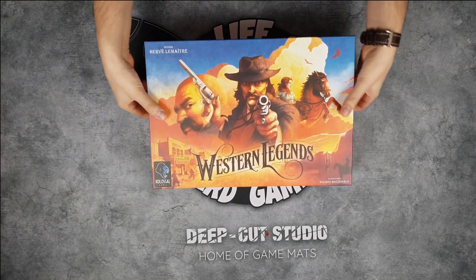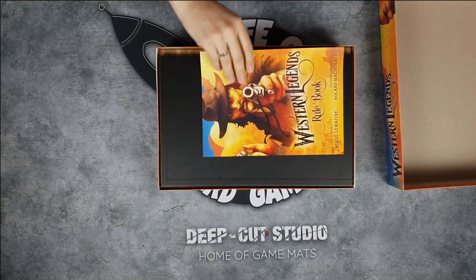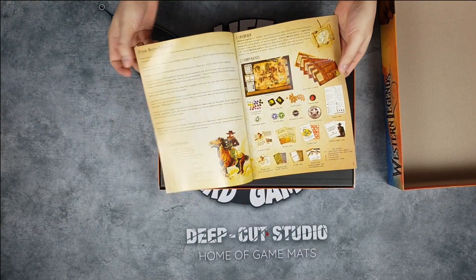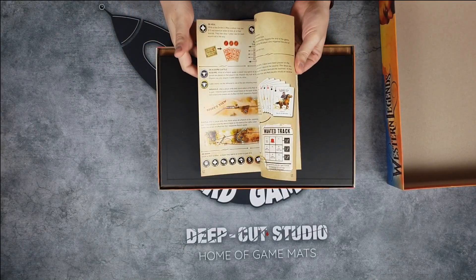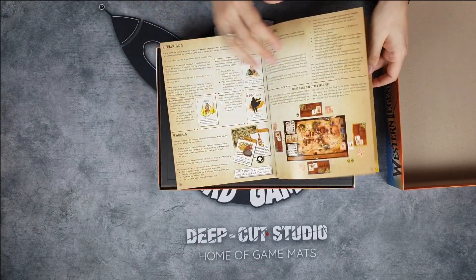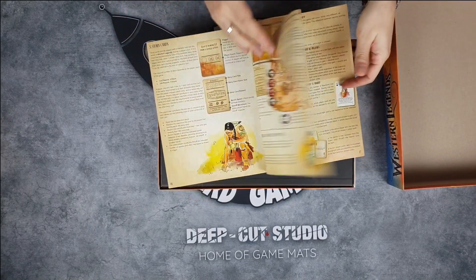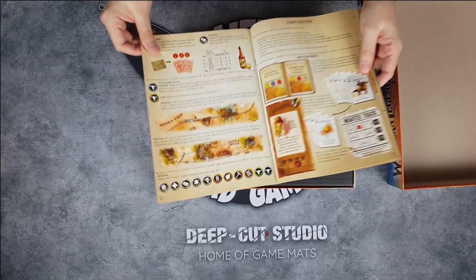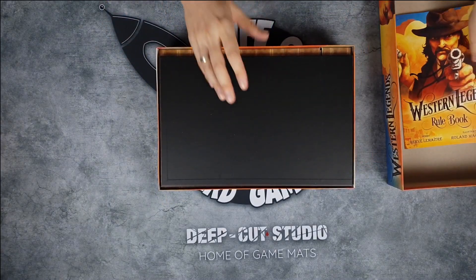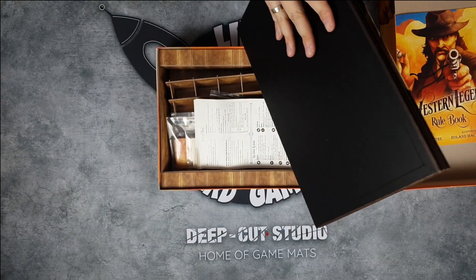Let's take a closer look at what's inside this pretty big box. First of all you have the rulebook, and it looks a bit scary but it really isn't. Everything is really neatly explained in this one. The game is fairly easy to learn — there's really not that many rules as you would think some sandbox games usually have.